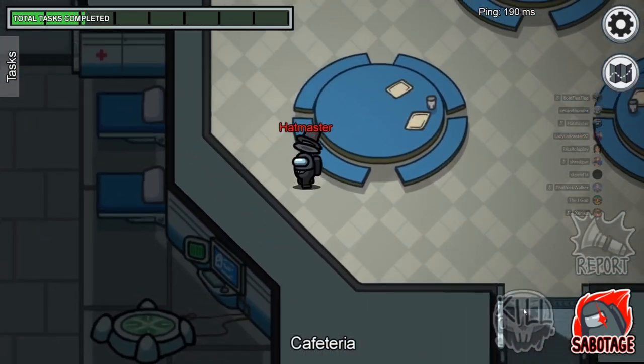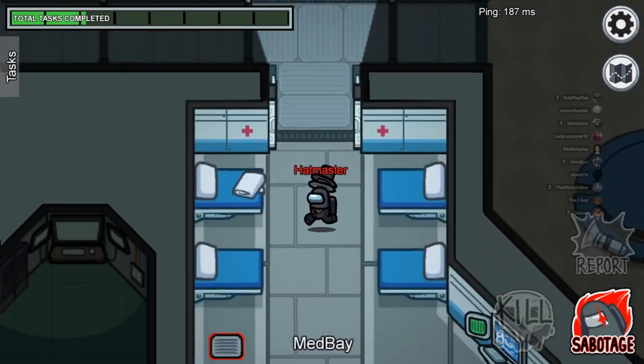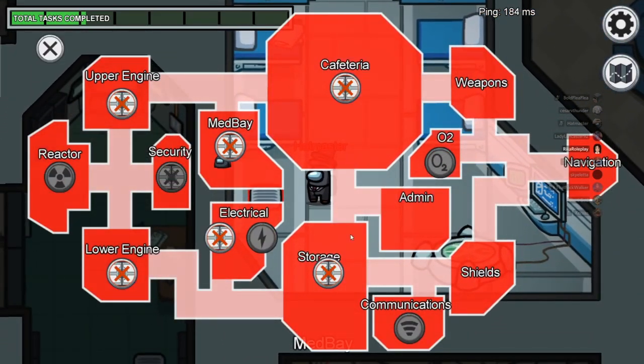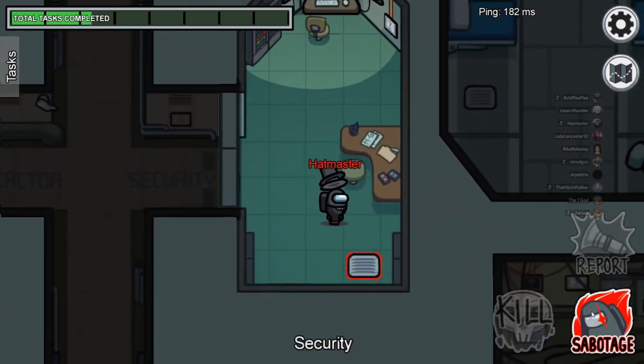You can also sabotage while dead, but it's generally a bad idea because your teammate might have a plan to sabotage oxygen, and if you sabotage reactor instead, that's going to mess up their plan. Another thing is that meetings cannot be called during sabotages. So if you know people are going to press the button and vote you off, you might as well sabotage and kill somebody — that way you can get another person off before you get voted out.